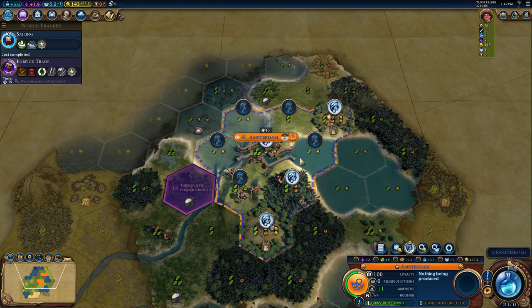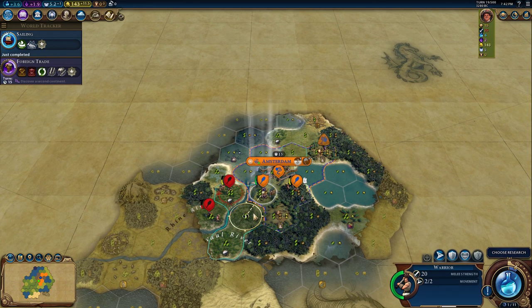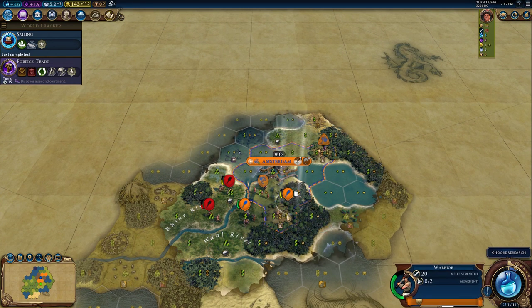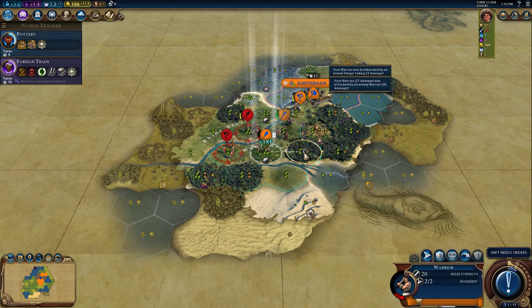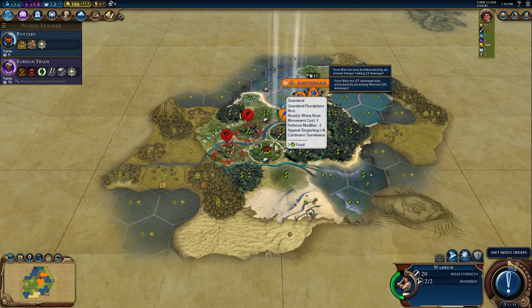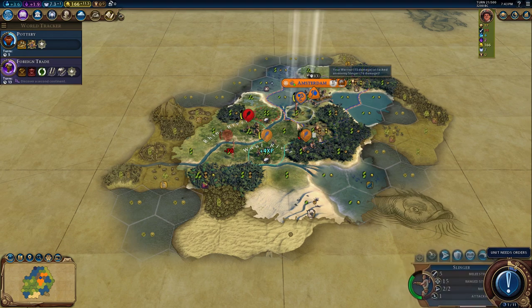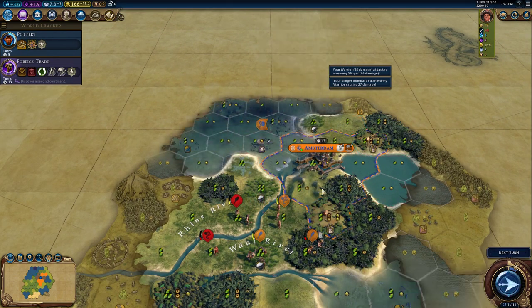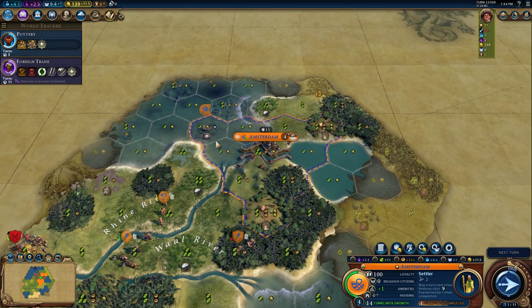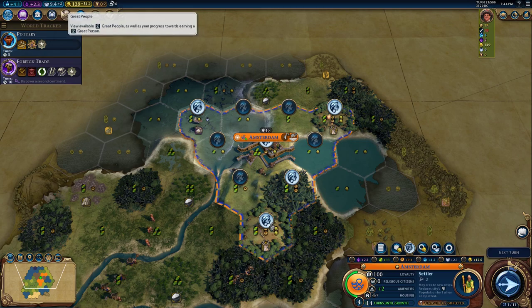Second camp already done in our capital. We should probably go for a settler. Let's move these down here and take care of this barbarian encampment. Let's definitely move this unit here to prevent this slinger from coming right and killing our warrior. We can go here and attack this one — I think it'll still live. I'm going to buy this tile right here and put a fishing boat on it right away, because this will give us two faith per turn.